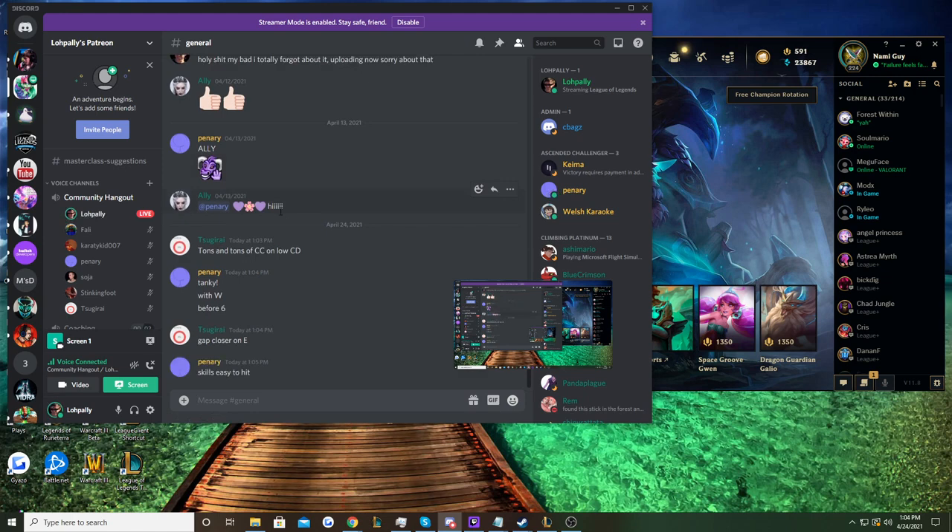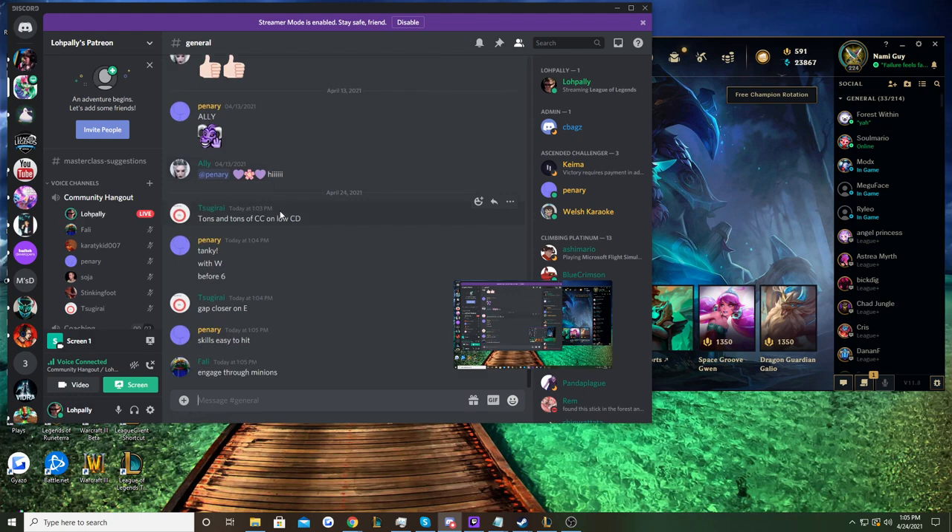She has a gap closer, so she comes online pretty early and you can jump on people. Her skills are easy to hit — Zenith Blade is actually a really easy skillshot. Tying into that, you can engage through minion waves. Minions don't block any of her skills like they do on champions such as Nautilus and Thresh, so push advantage isn't nearly as important.